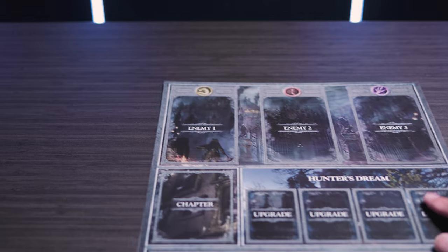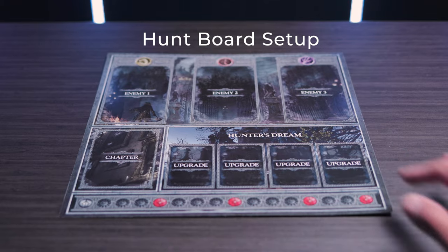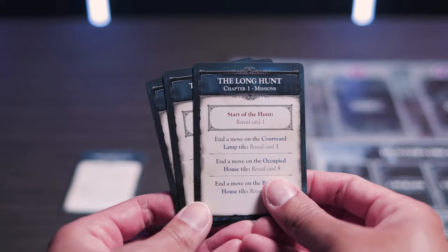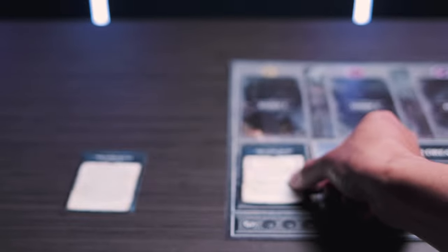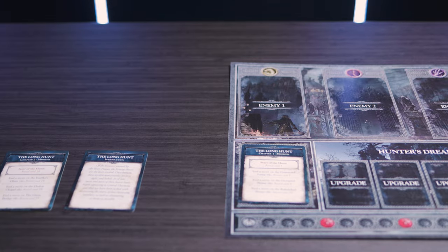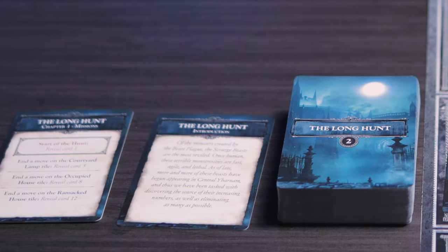Moving on to setup number three: the hunt board. The hunt board acts as your main board, so this is going to be put in the very center of the table. Flip over the intro card and the three chapter setup cards that you can put to the side for now, and take the first chapter card and put it on the chapter slot face up. The mission deck can also go face down next to it.